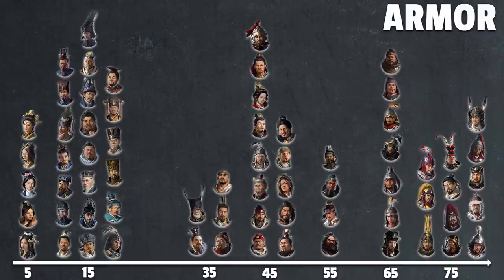Zhou Tai had very high armor before — around 75 in the base game — but we're dropping him to 45 because he doesn't need it; the guy is essentially undying. Liu Yao, Yan Baihu, and others are also from the south, so they get the same 45 quality armor as the Wu factions. And since bandit characters are already at 45, the bandit armor technology caps there too — so Zheng Jiang and Zhang Yan are both at 45. A nice thematic tie-in.